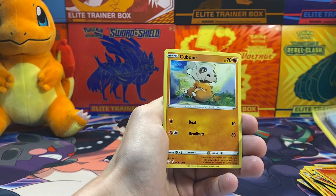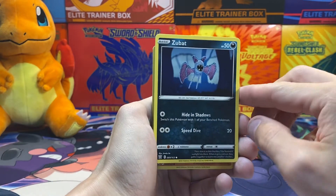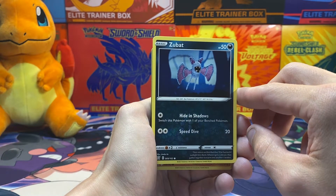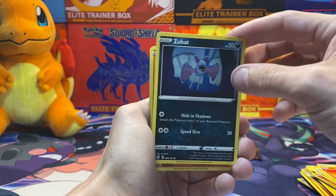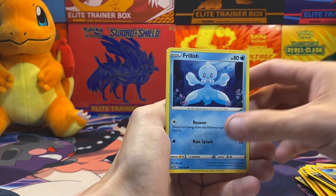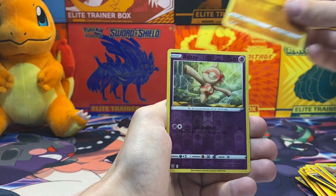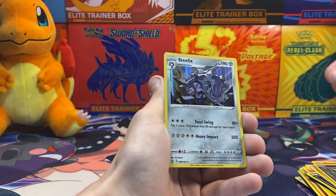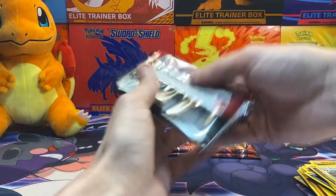Pack four: Heatmor, Crochet Zubat — out of all the crocheted ones they've done, not a big fan — Frillish, Bullet Bug, Rolycoly, Reverse Holo Balltoy, and a Holo Steelix. So technically that's a pull and the other one was a pull — maybe you're guaranteed four pulls and we're just getting very unlucky getting Holos instead of V's, VMAX's, full art stuff like that.